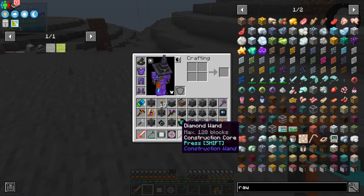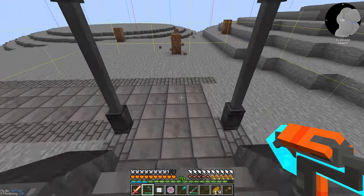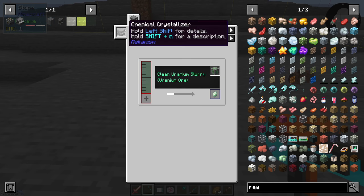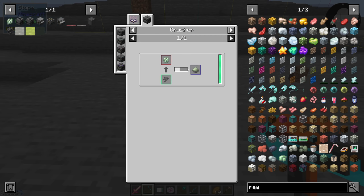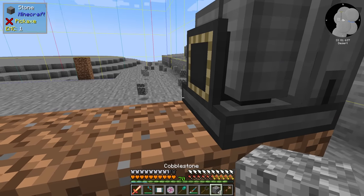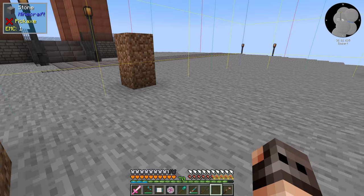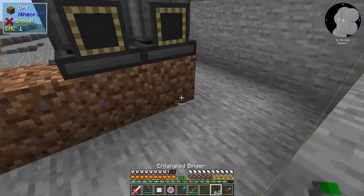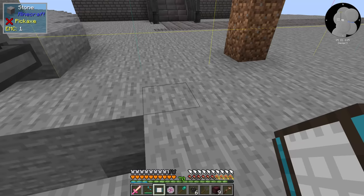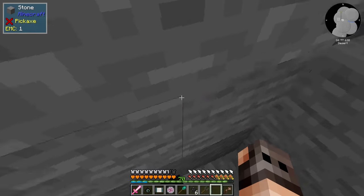The end goal is ore overprocessing so we need sulfuric acid. I've made machines and we'll have three sets of each because I need sulfuric acid for fissile fuel too. Everything has to stay within one chunk. The full Mekanism ore processing chain needs: chemical dissolution chamber, chemical washer, crystallizer, chemical injection chamber, purification chamber, crusher, enrichment chamber, and smelter - eight machines total. We're going to use the same compact layout I used in Not Too Complicated 2.